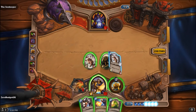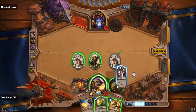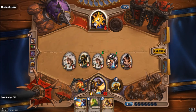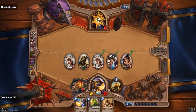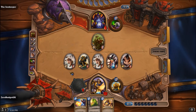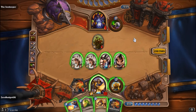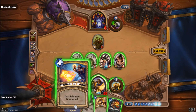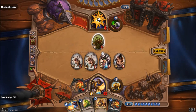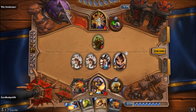We'll put the Novice Engineer and see what we draw — Holy Light, we don't need that. Play the Razorfen Hunter and attack to the face. Now he's in a position where life tapping is dangerous. He charges and kills something, but it doesn't matter — we have the win here. Nothing fancy, just attack to the face and finish him off. Enough of the Warlock!